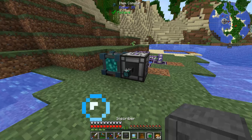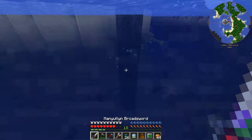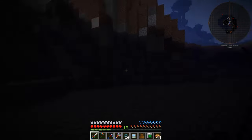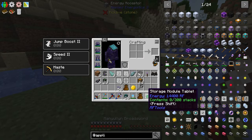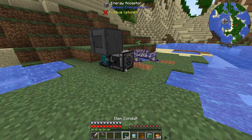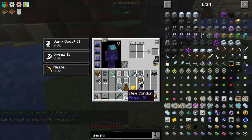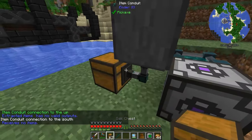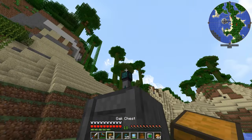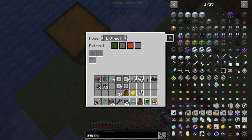Let's put an Inscriber here with another Item Conduit. Guardian? No — not a good time. I need to get the Guardian charm so those guys leave me alone — it's super annoying. Anyway, where is my wrench? There it is. That and that can go in there. Let's get rid of that, put a chest there, change that to insert. Put an Item Conduit up here and a chest there. Change that to extract always and that to insert.